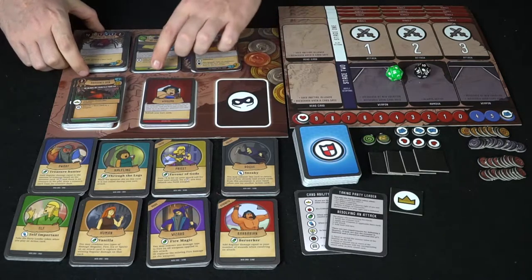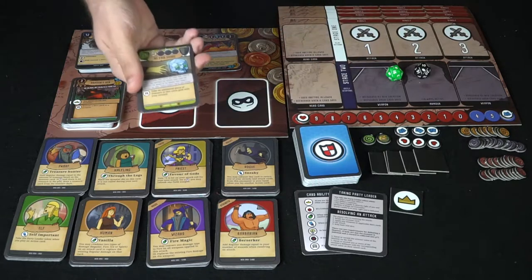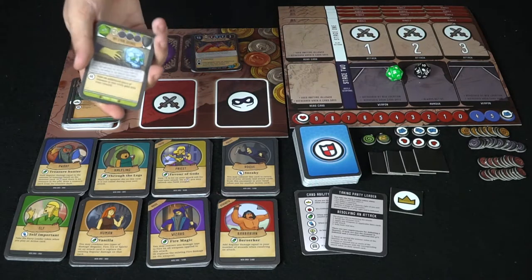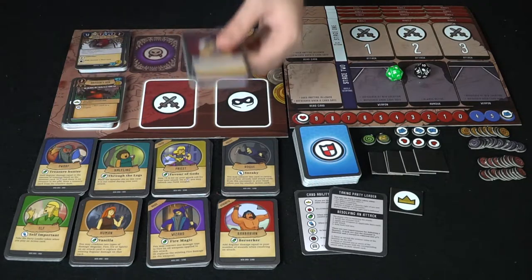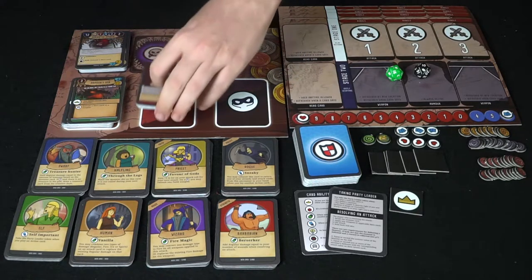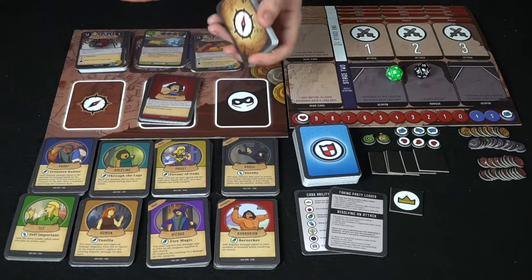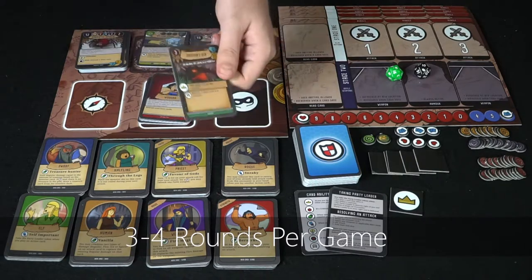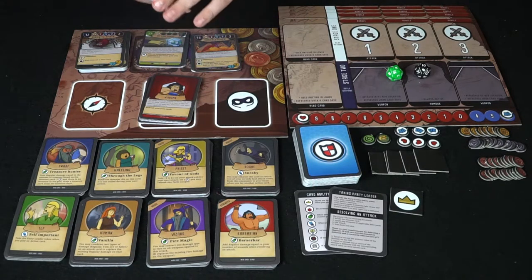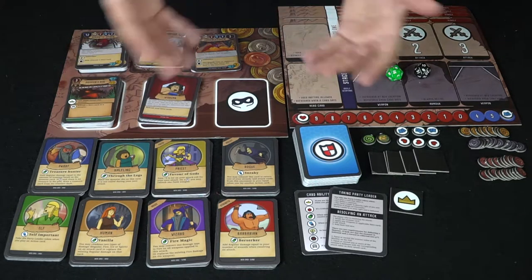You get two monster decks: the boss deck and the basic villain deck. You also get two side decks — the critical fail deck and the protest deck. Whenever you fail something you can get a protest card, and whenever you critically fail a roll you get a critical fail card. Finally, the location deck is where you start the game — roughly seven cards, with the Dragon's Den boss mixed in at the bottom.